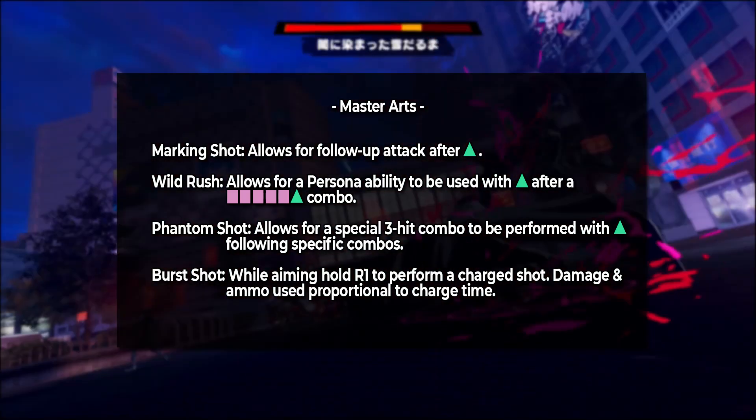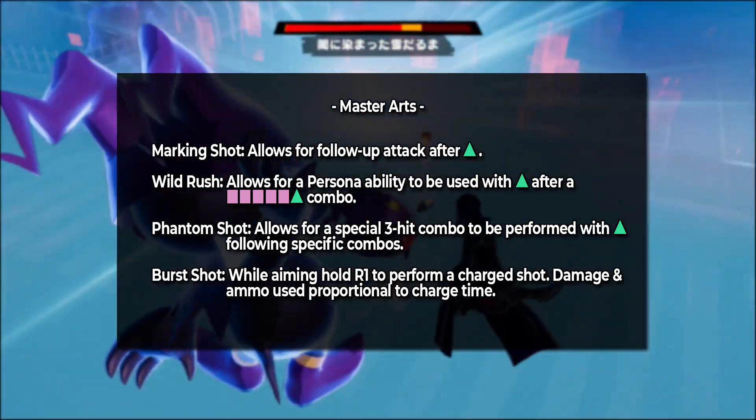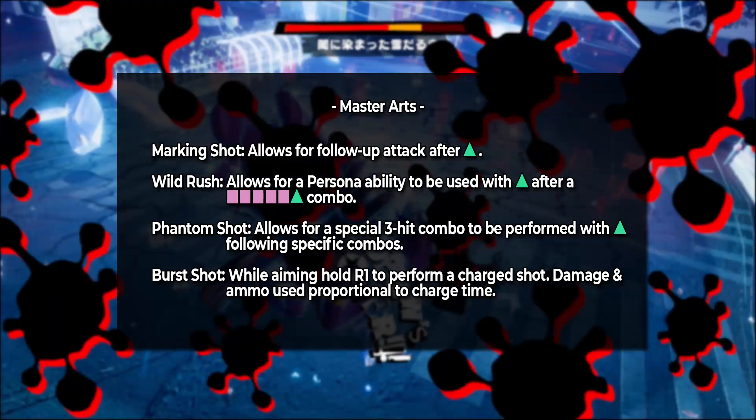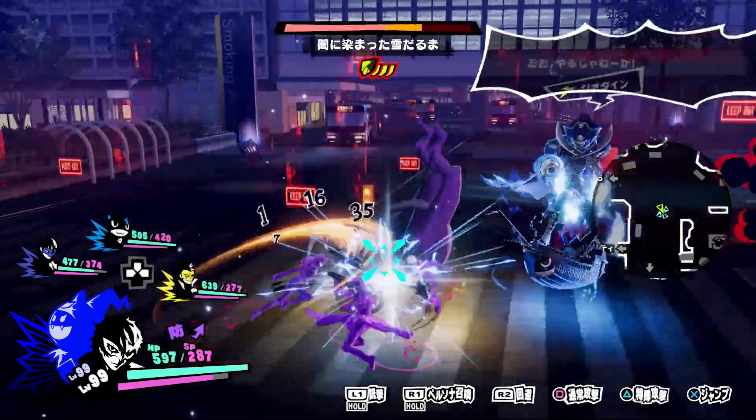Burst Shot is also nice but you probably won't use it often. Once unlocked, it allows you to charge up while aiming your gun for a large attack that deals significant damage. This does use ammo though, with damage and ammo consumption increasing the longer you charge.